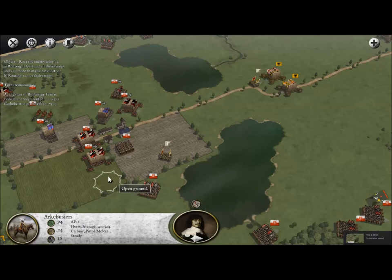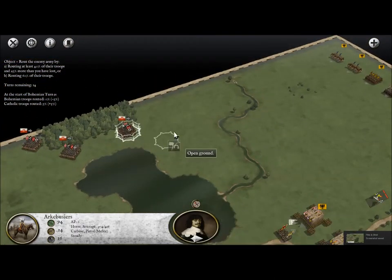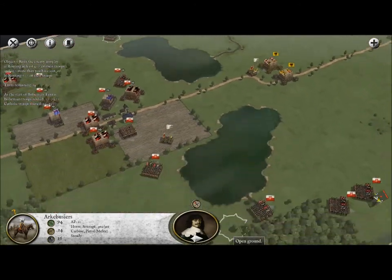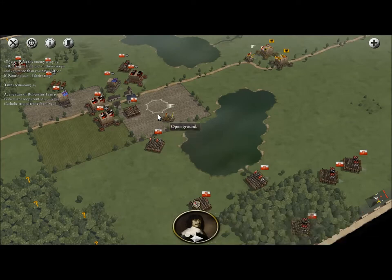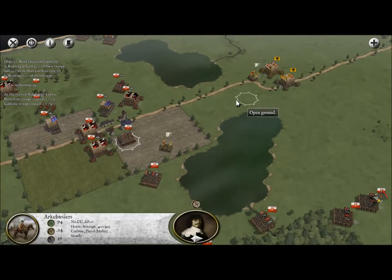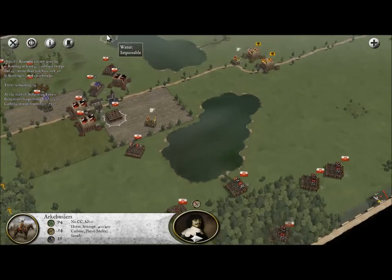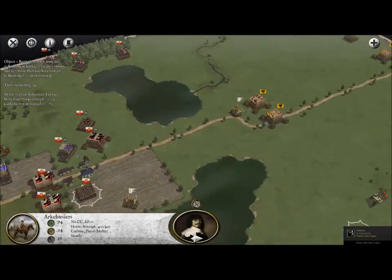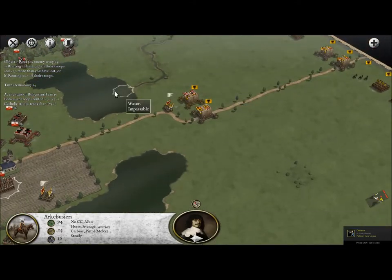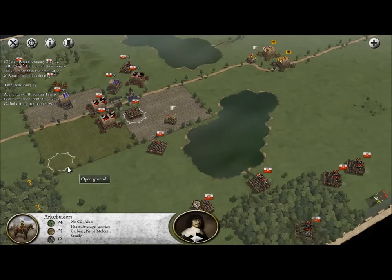Hello there, guys, and welcome back to the Thirty Years' War, the Battle of Pilgrim Lomnitz. I hope I'm saying that correctly. If you guys left off with us last time, you know that we've been trying to cross this land bridge here. What I'm trying to do is send some cavalry units over to the right and some cavalry units over to the left to come in and do a sort of pincer movement on the remaining Tercios here in the center, and eventually deal with the rest of their army.